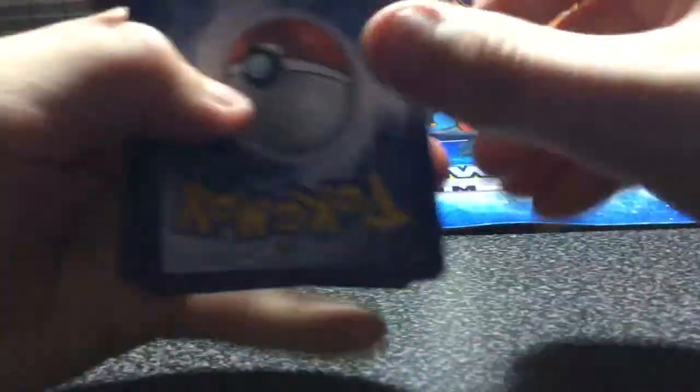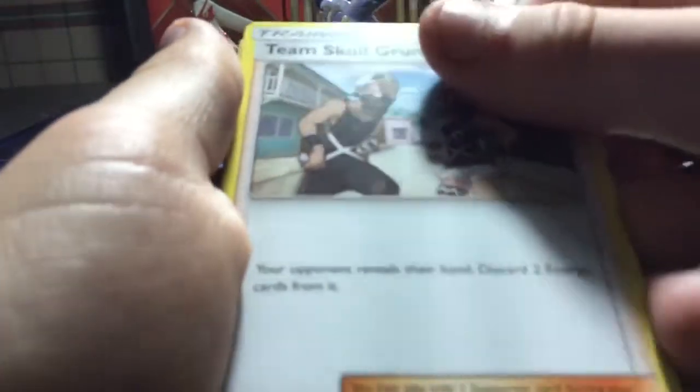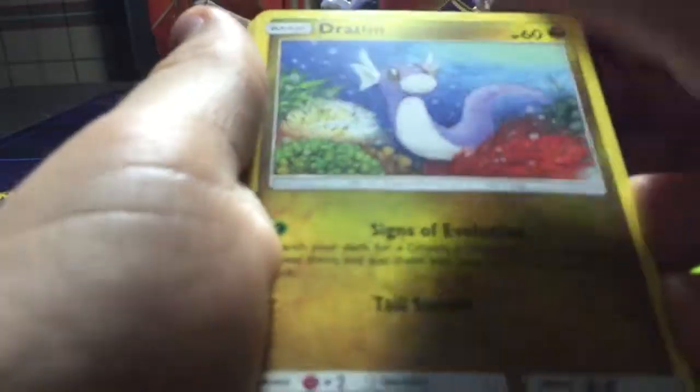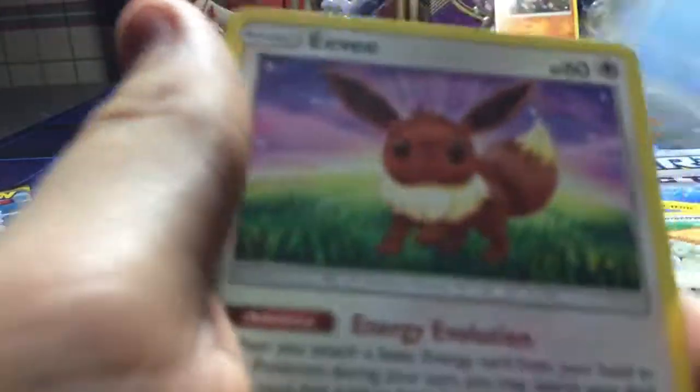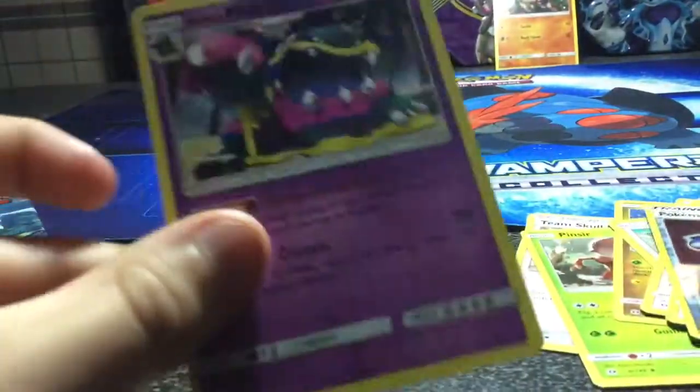Okay, do the card trick. One, two, three, four. This is supposed to be your energy, so you've got a dark energy. And I will take this: Metapod, Team Skull Grunt, Pinsir, Jatini, Spearow, Psyduck, Eevee, Picky Peck, Pokemon Catcher, Ever's Hollow, and a Muk Hollow. Oh, that's okay for one pack.